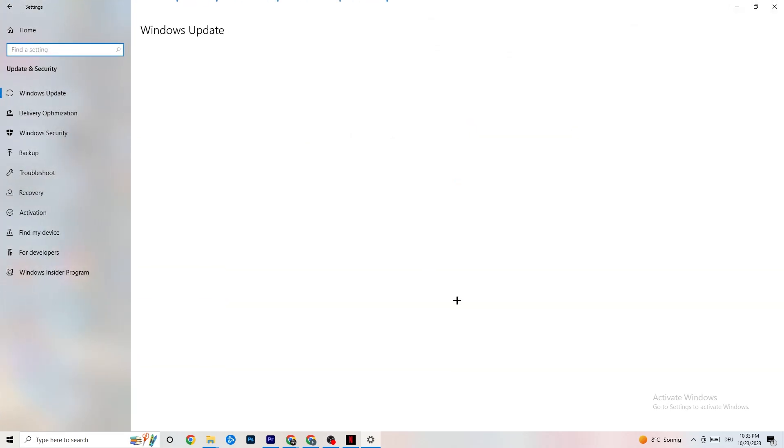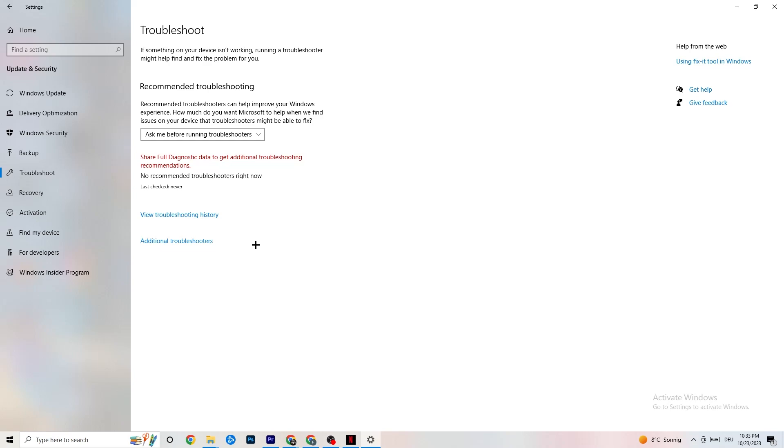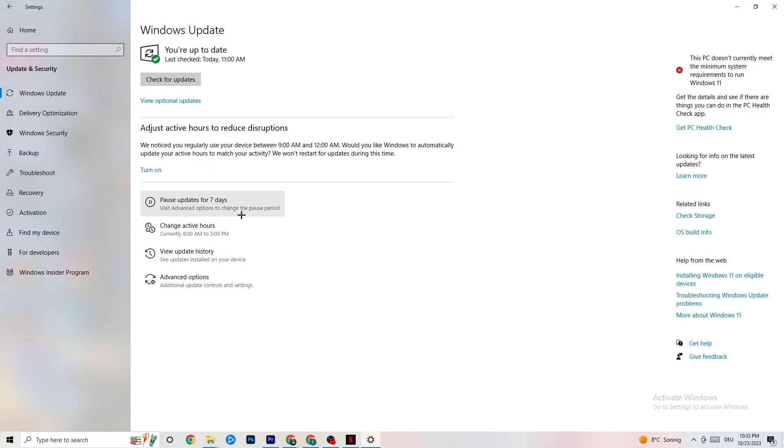Go back and click on 'Update and Security.' Click on 'Troubleshoot' to let Windows search for and repair any broken data. If it finds nothing, click on 'Windows Update.' This may sound basic, but trust me it helps a lot — update every single driver that is currently outdated on your PC. If yours isn't up to date, click 'Check for updates' to download the latest version of Windows available.